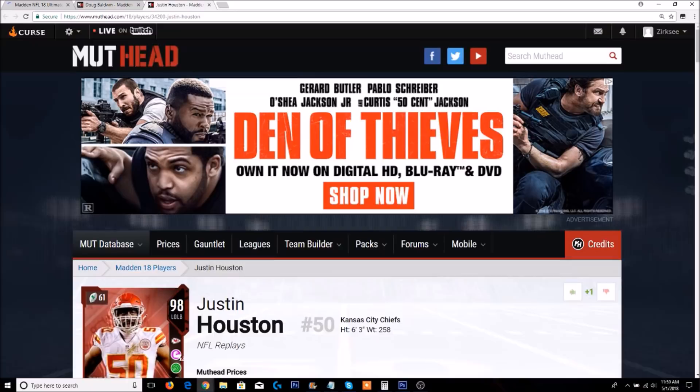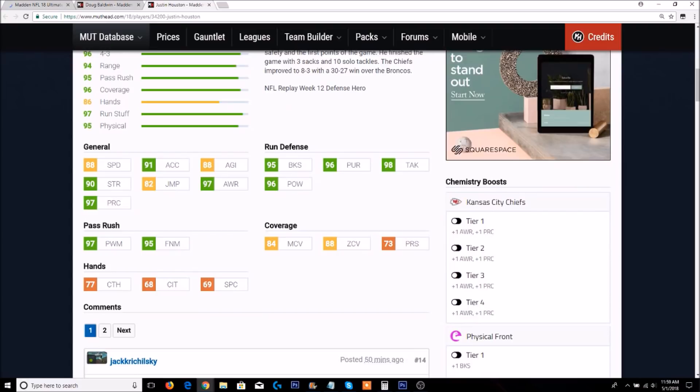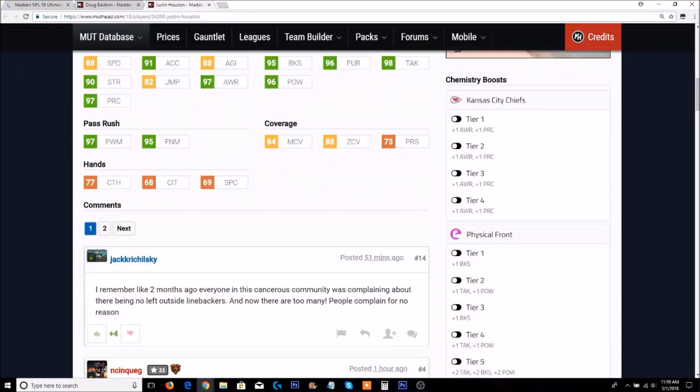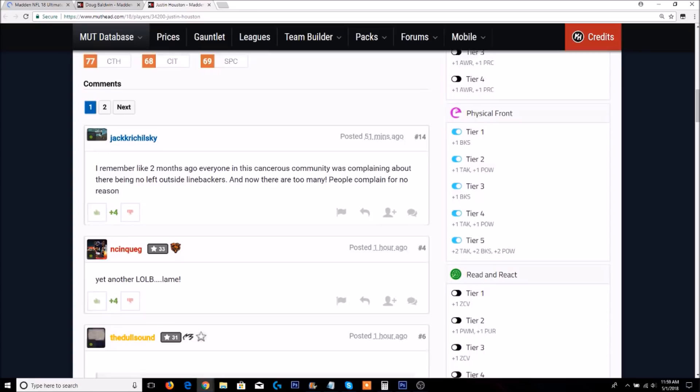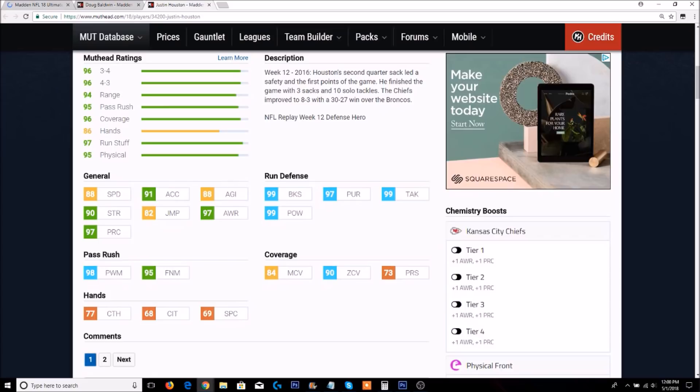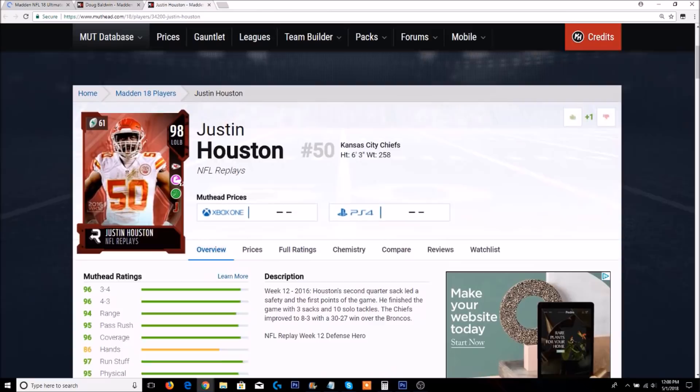Justin Houston has 88 speed with 91 acceleration — actually pretty decent speed for him. He also has 95 block shedding, 96 pursuit, 98 tackle, 96 hit power, 97 power move, 95 finesse move, and 88 zone coverage. With tier 5 of Physical Front and tier 3 of Reading React, he'd have 99 power move and 91 zone. Even at base tier, he'd have 99 block shedding, 97 pursuit, 99 tackle, 99 hit power, 98 finesse move, and 90 zone — still with 95 finesse move as well.